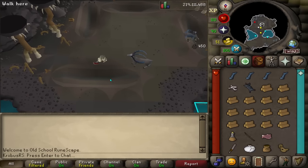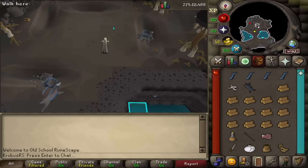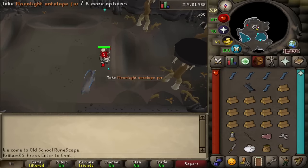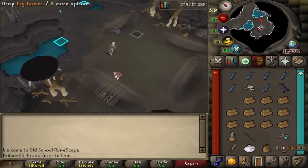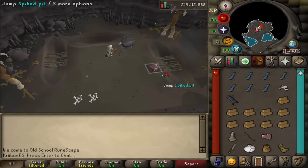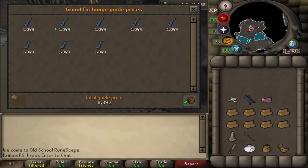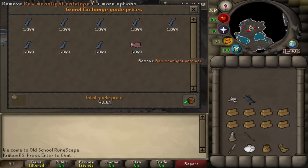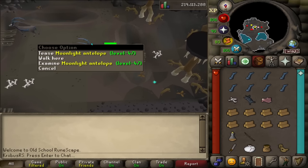On the other side, this is probably my favorite task right now, and it also requires 91 Hunter to complete — the Moonlight Antelopes. Every time you catch one, you get like 20k loot, which is super good. The only problem is there are only four spawns per world, meaning technically only one player can do this per world. Luckily it has such a high requirement that not many people come here yet. The antlers are like 15k each, the meat is like 3k each, and the fur is like 1k each — approximately 20k per KC. If you do it off task, you can easily make like 5 million GP here.